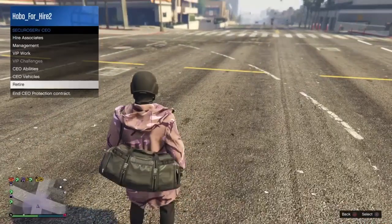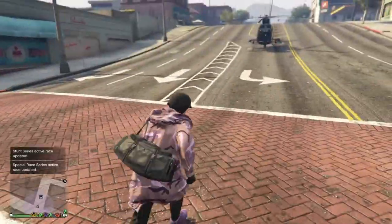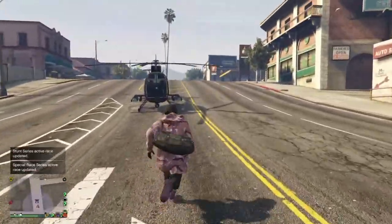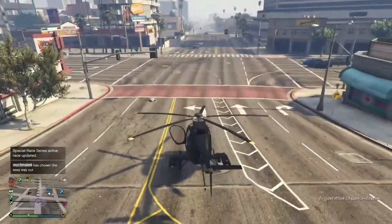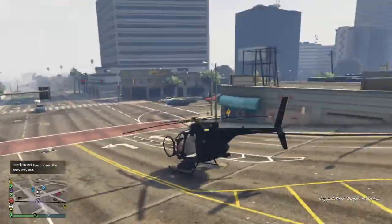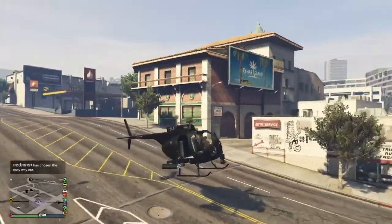Then you just want to get a helicopter, a plane, or a jet, and fly up really high — well, not that high, like where you can parachute and land. I recommend parachuting near a closed door so you can save the outfit.